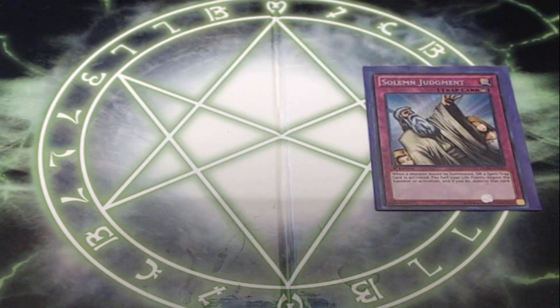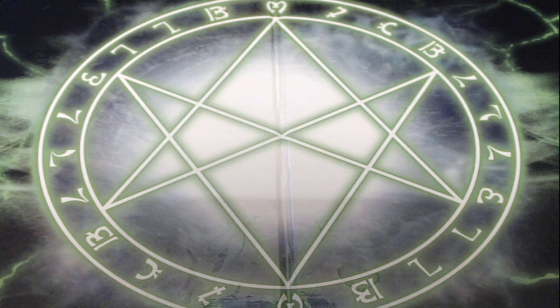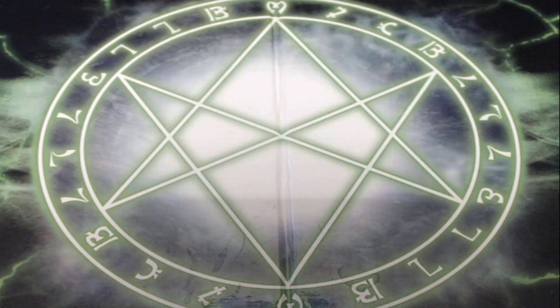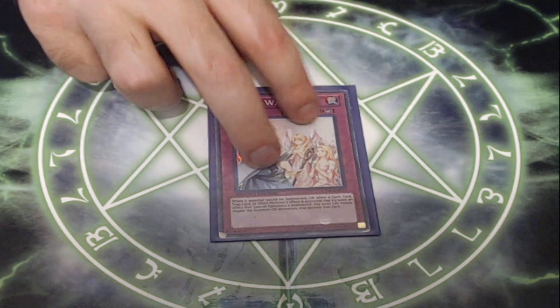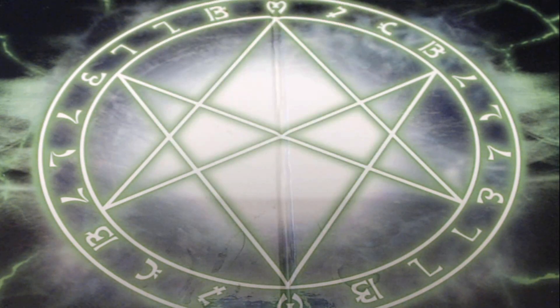Next up, I am playing three copies of Solemn Judgment. Solemn Judgment is an incredibly powerful card in this deck — protects our Evolzors and our Floodgates. We pay half our life points to negate a summon or a Spell or Trap activation. Pretty dang good. I'm also playing two copies of Solemn Strike. Solemn Strike allows us to pay 1,500 life points to negate a Special Summon or an effect monster's effect when it activates. Definitely worth 1,500 life points to get that kind of negation. I'm also playing one copy of Solemn Warning. Pay 2,000 life points to negate a normal or special summon or a card effect that would special summon. Solemn Warning is really strong in combination with Summon Limit because if you negate that normal summon, it still counts towards their Summon Limit. So you immediately remove a monster and they can only summon one more monster — very unlikely they can do anything.